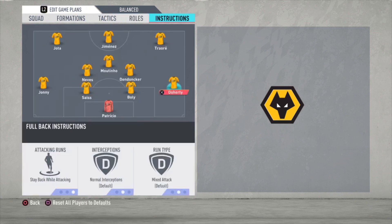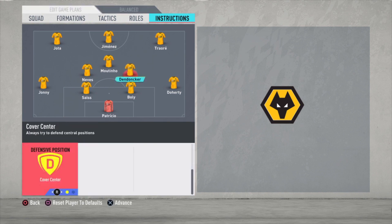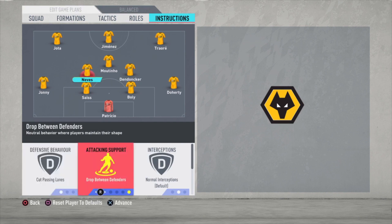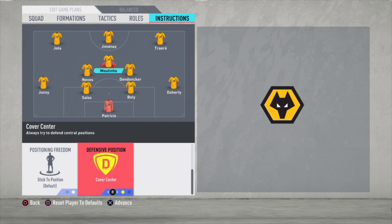For the instructions: Doherty — stay back while attacking. Same for Jonny — stay back while attacking. The central defenders are just default. Then Dendoncker — cut passing lanes and cover center. Neves — cut passing lanes, drop between the defenders, and cover center. And then Moutinho — he is just default, the only thing I changed is cover center.